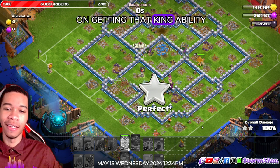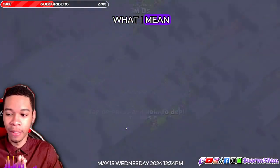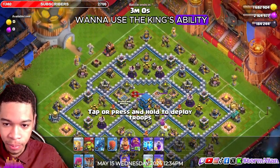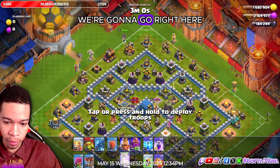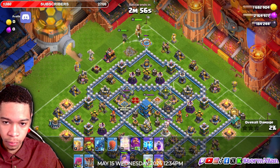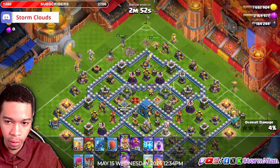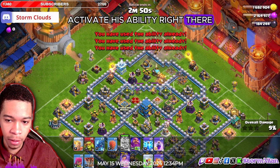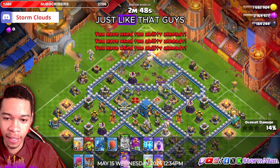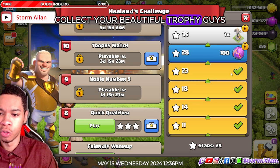Make sure you focus on getting that king ability spiky ball to take out the air defense. Let me show you what I mean — you want to use the king's ability to take out that air defense. Put the king down, activate his ability right there, and take out that air defense just like that. That's how you three-star this base.